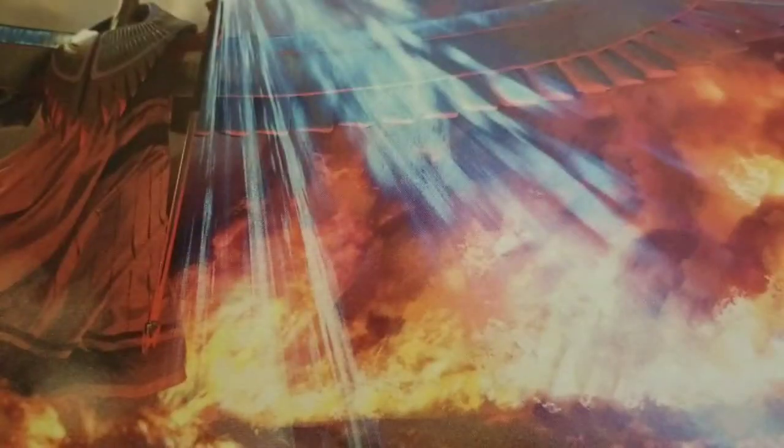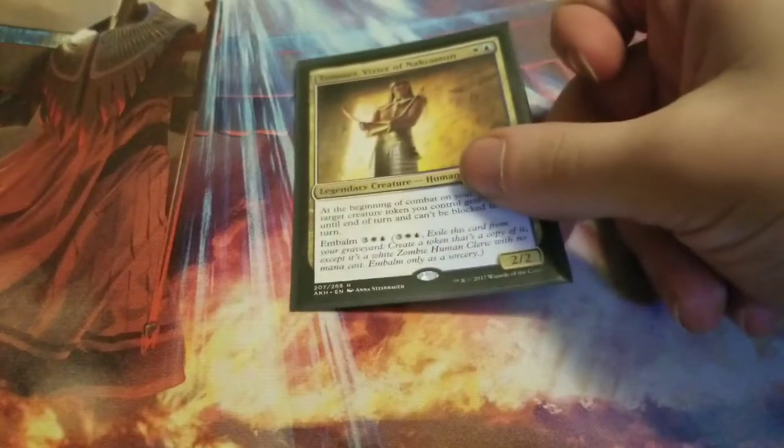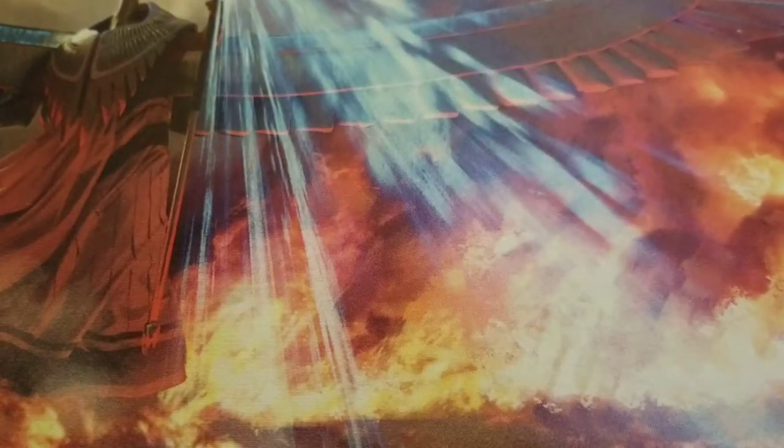Next up is Temmet, Vizier of Naktamun. He's really good for giving all your tokens — whether 4/4 zombie warriors or 2/2 zombies — plus one plus one and can't be blocked this turn. He also has embalm: exile him to create a zombie copy token that can use that ability each time, and it stacks on your zombies as soon as you activate the embalm.